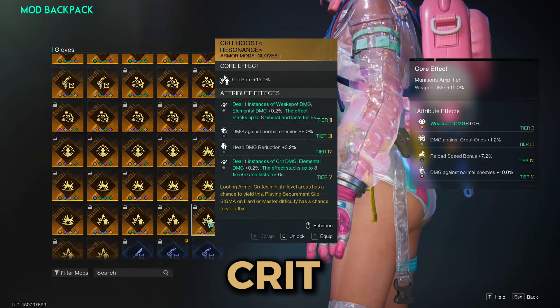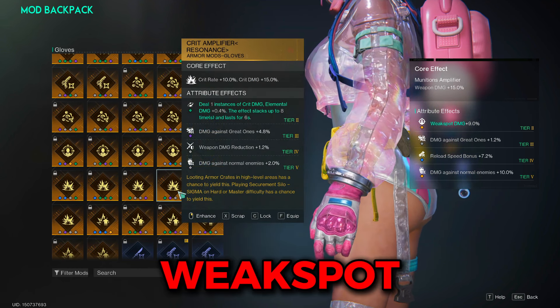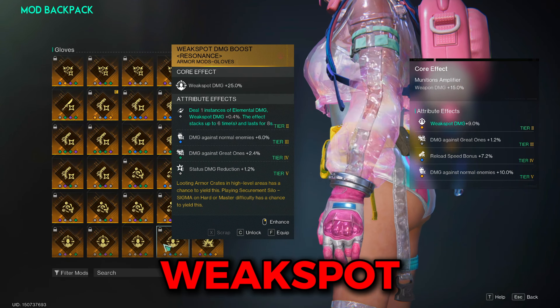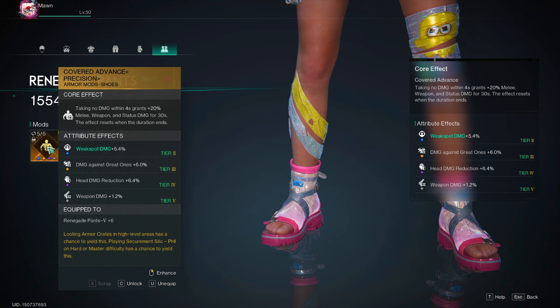For gloves on the crit build, ideally run a crit boost for the lack of crit rate sources on fast gunner weapons. If you don't have a good one, you can run a crit amplifier. For the weak spot build, go with either munitions amplifier or a weak spot damage boost, depending on their substat qualities and your total weak spot to weapon stat ratio.